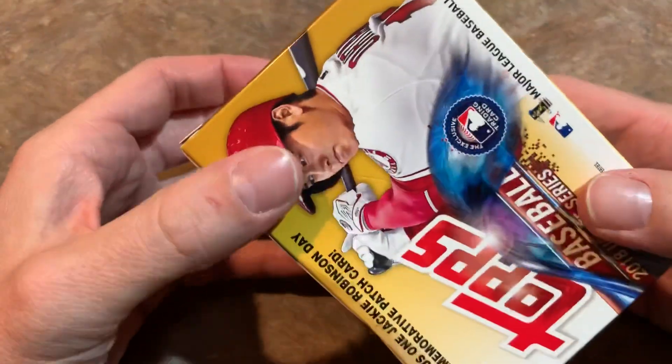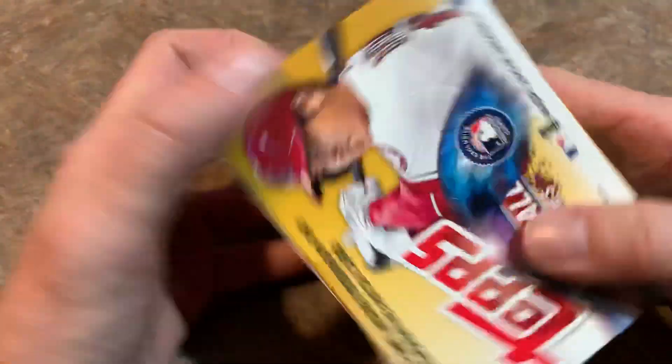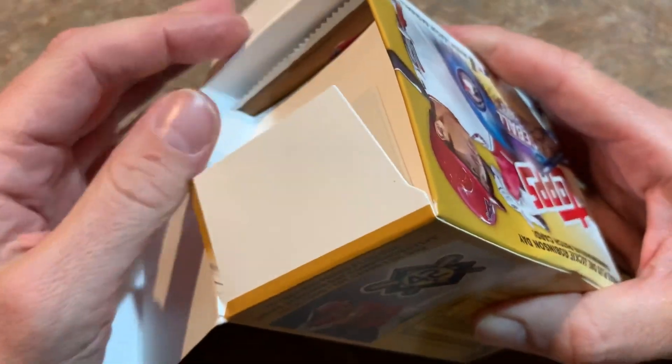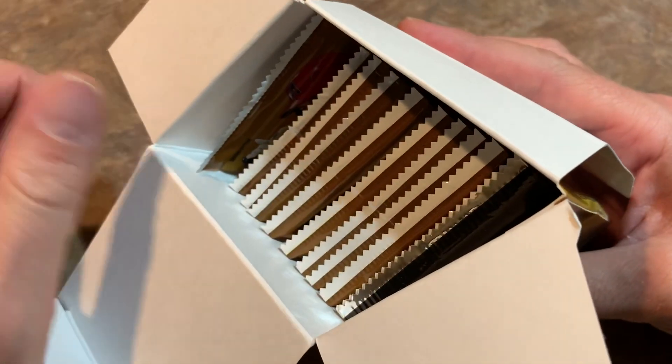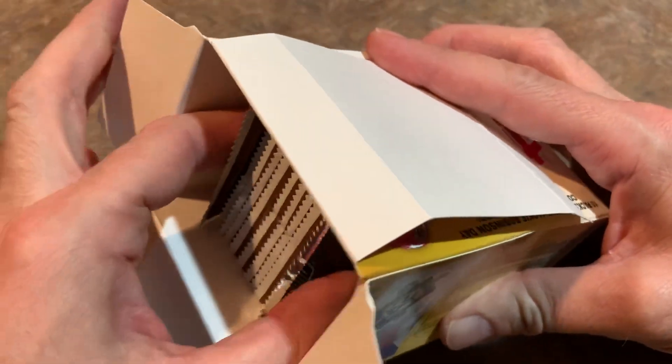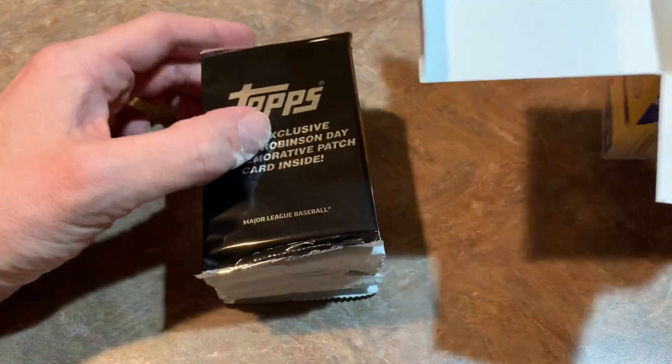You can see Shohei Otani's on the front. He was all the rage back in 2018, coming over from Japan and being a two-way player — pitcher and hitter. Of course, he would have to undergo Tommy John surgery and miss most of last year, at least pitching-wise. But he'll be back on the mound sometime in May, and he will be doing his thing at the plate as well.